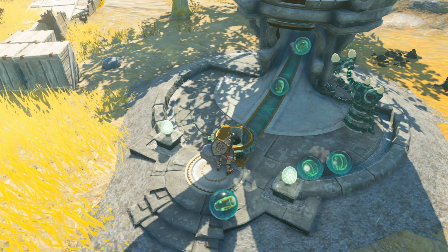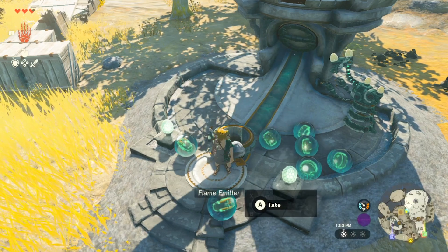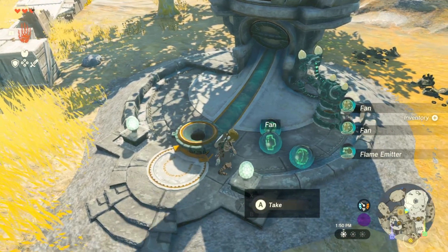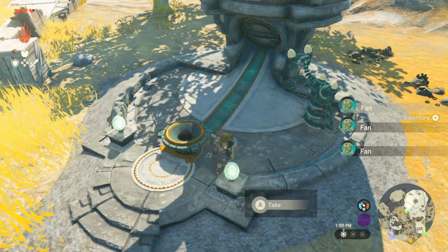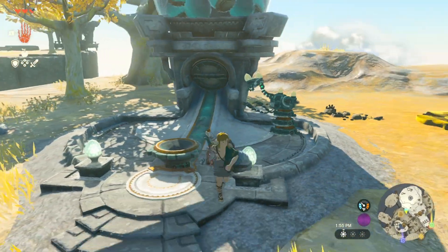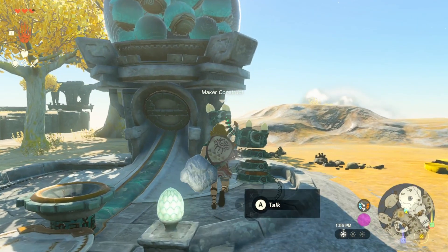I've tried adding only Construct Horns versus Zonite charges to see if the outcome was different, and noticed that both had similar outcomes — same with if you mix and match the Zonite charges with the horns. As of now, these materials only produced fans, portable pods, and flame emitters.